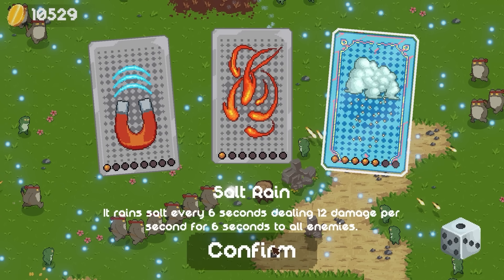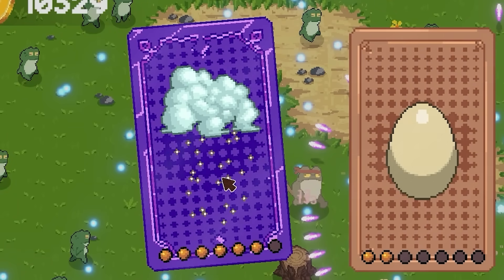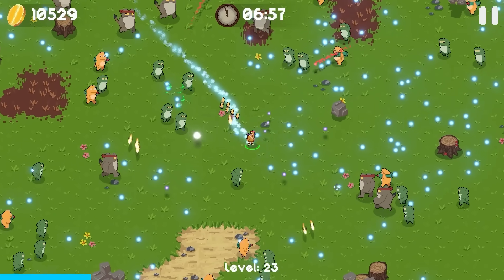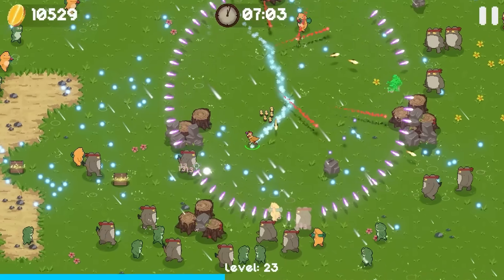Salt rain — every 6 seconds, 12 damage per second. I'm gonna try and get that maxed out next. Max level — 14 damage per second for salt rain. So every time it shows up, it's really gonna evaporate a lot of idiots, and that's just less projectiles, which means I can survive much, much easier.